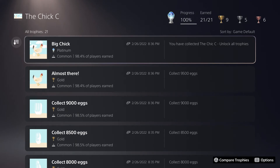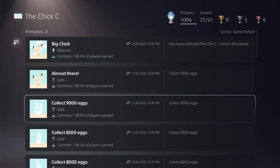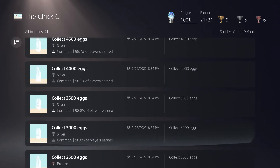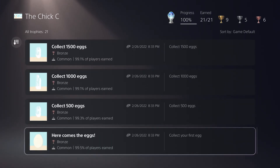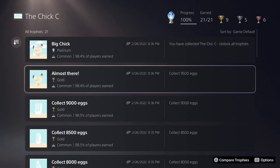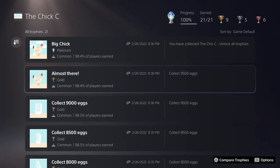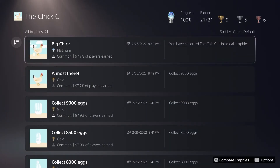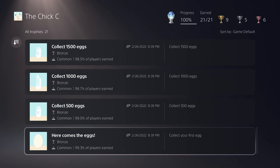Once again, this really does not qualify as a game, but it is an extremely quick and easy platinum trophy. All you have to do is hold the X and the R1 button for about three minutes to collect a total of 9,500 eggs. There is no difference between this and the previous games except that it's a chicken laying eggs instead of a sheep having wool shed from it or coins going to a piggy bank. There is literally nothing else to say about this game — it doesn't even qualify as a game.